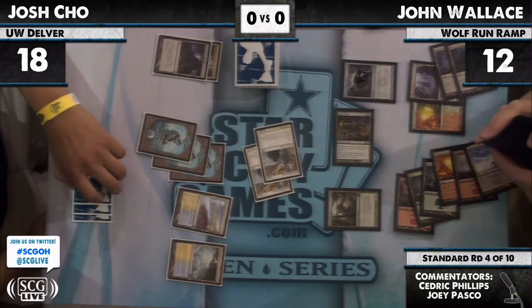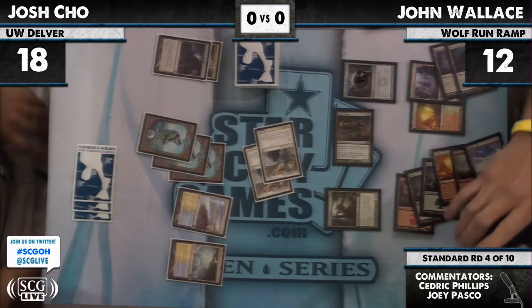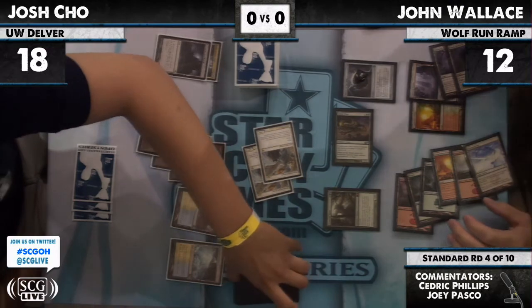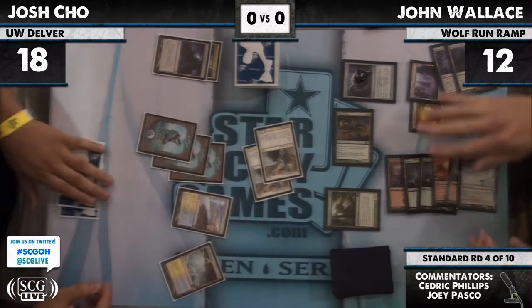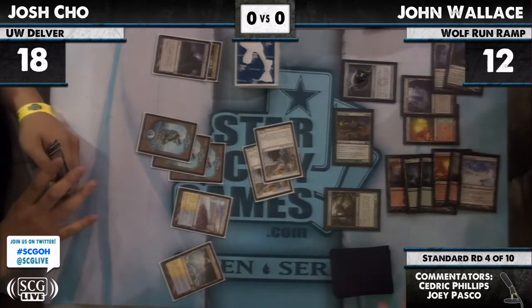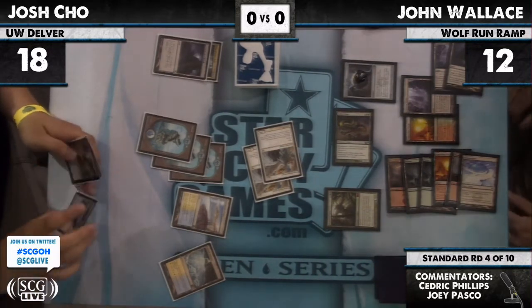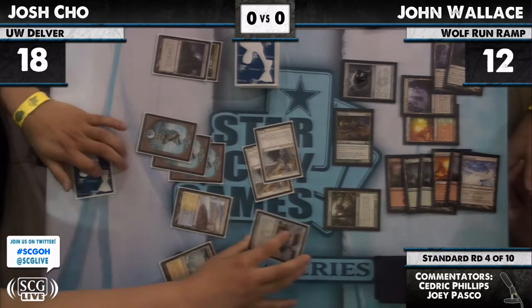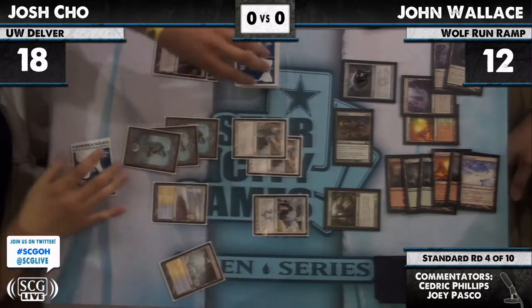You want to Glimmerpost in even numbers when playing this deck — he could've gotten Glimmerpost number two so he can get three and four at an adequate time. But I think for this particular scenario, that's okay. Restoration Angel number three for Josh. Two-turn clock.